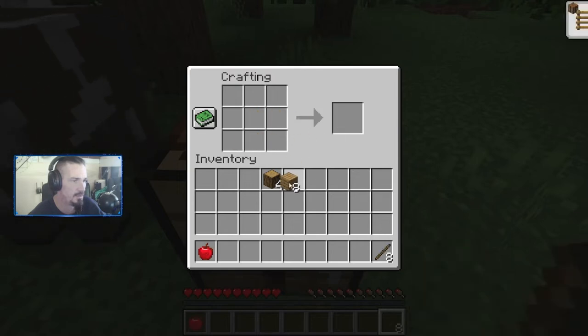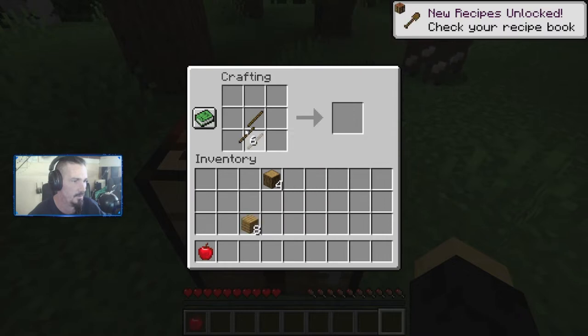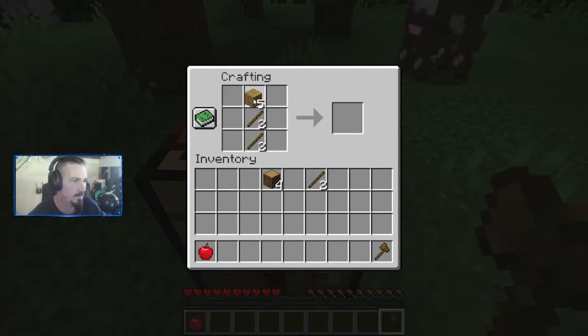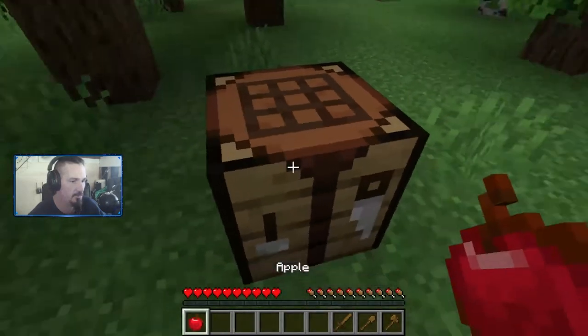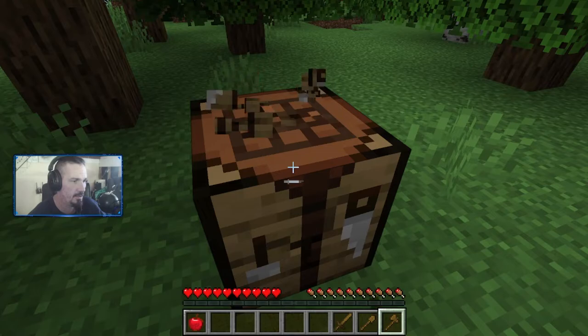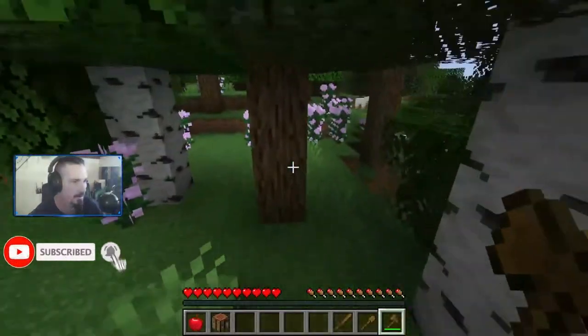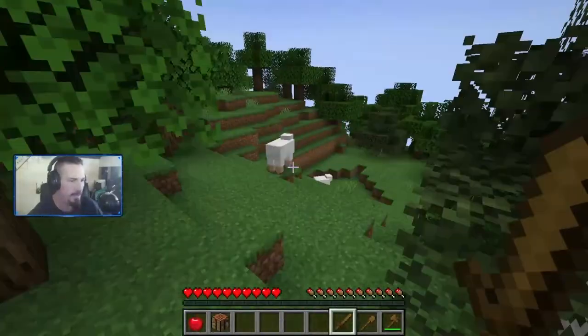We can make some sticks — got eight sticks. We can double up on them. We're gonna make an axe, a shovel, make a sword, and that's good for now. We'll grab our axe, chop down some more, get our crafting table back. Let's go hunt for some sheep — there's a sheep back there!